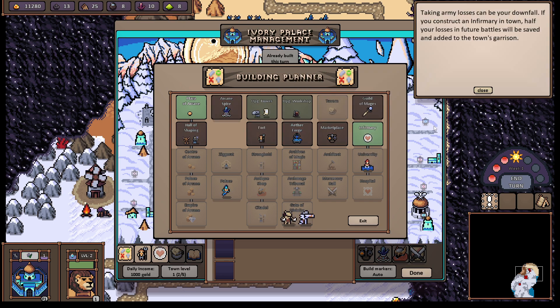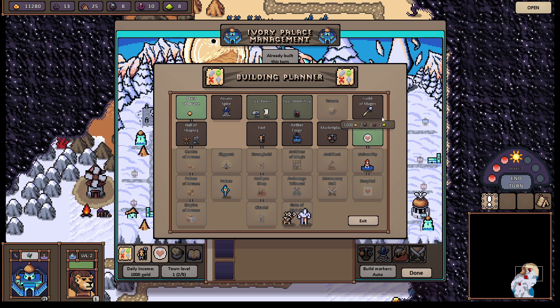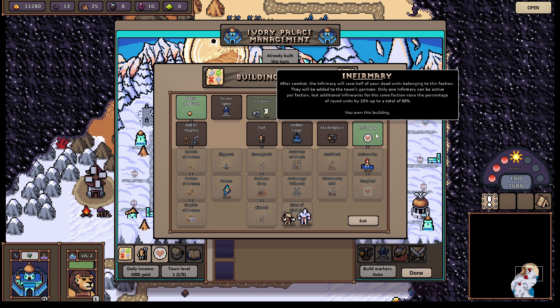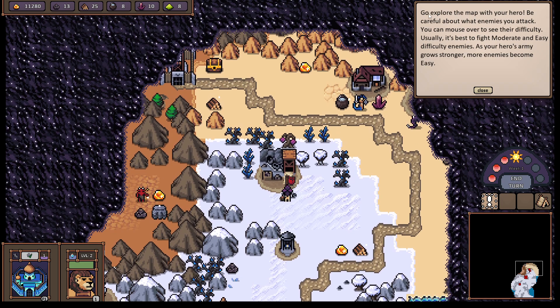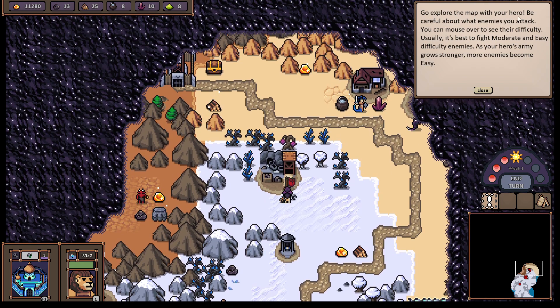Taking army losses can be your downfall. If you construct an infirmary in town, half of your losses in future battles will be saved and added to the town's garrison. Only one infirmary can be active per faction, but additional infirmaries for the same faction raise the percentage of saved units. Go explore the map with your hero — be careful about what enemies you attack. You can mouse over to see the difficulty.